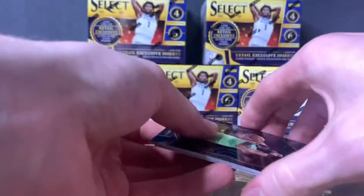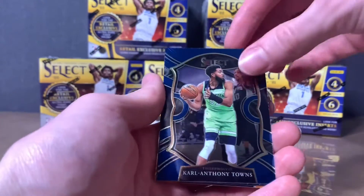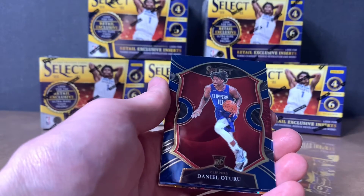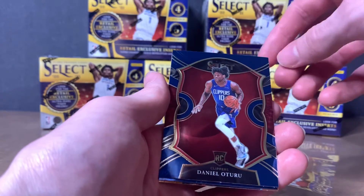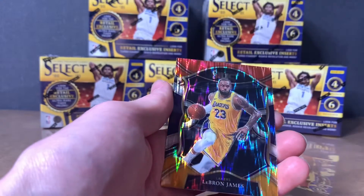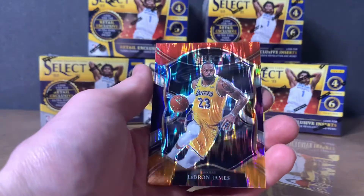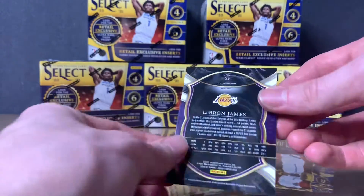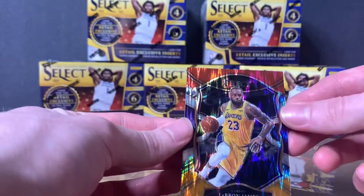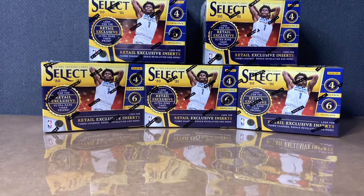Got two packs left. Getting into this first one — looks like we got something pretty good in the back. We got CAT or Toro rookie, Eric Gordon. Oh okay — we got a LeBron James, LeBron James prism. Wow, look at that — that's a concourse. Okay!